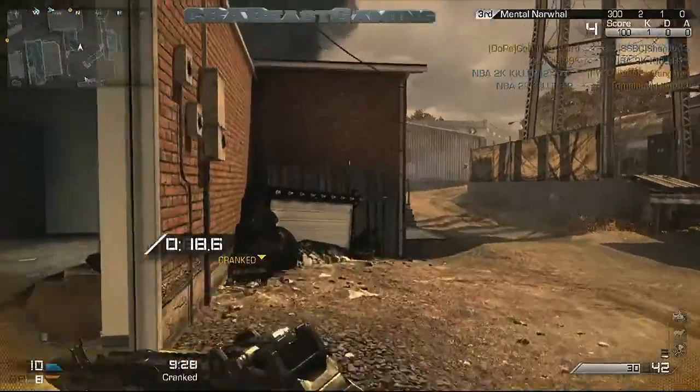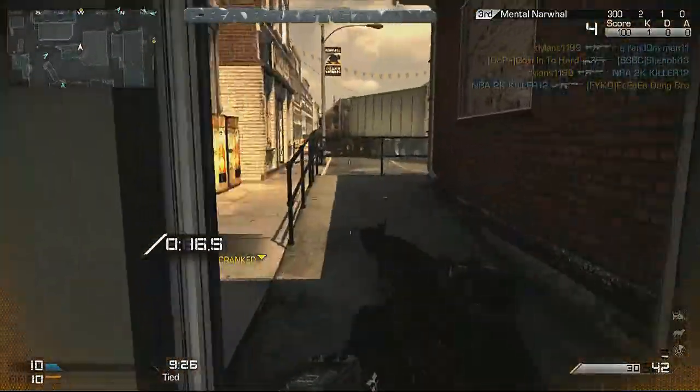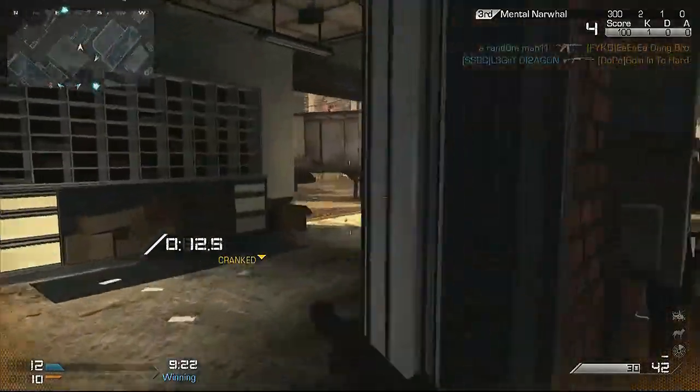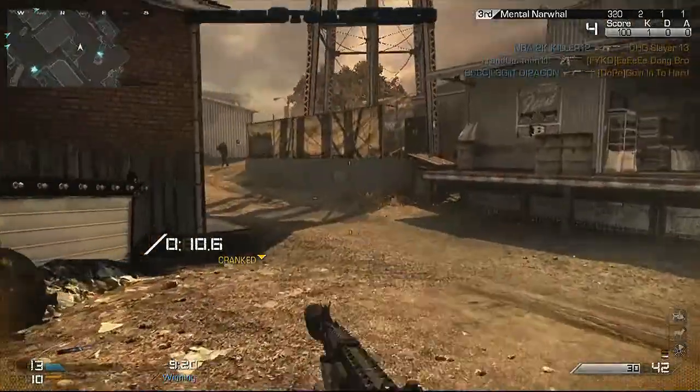Just to remind you, when you get your first kill, you'll have Sleight of Hand, Quick Draw, Reflex, Ready Up, Marathon, and Stalker thrown onto your character. So keep that in mind when you're setting up your classes.